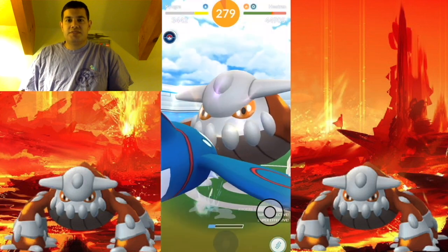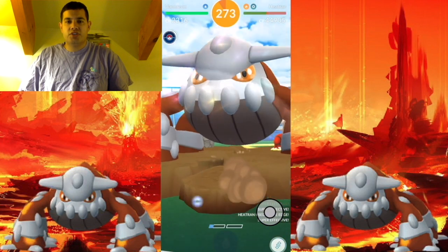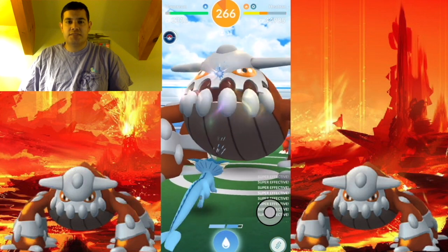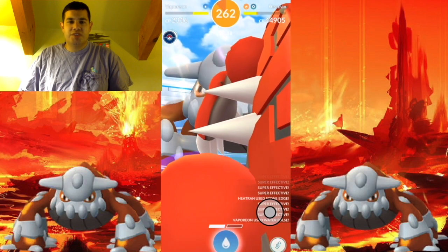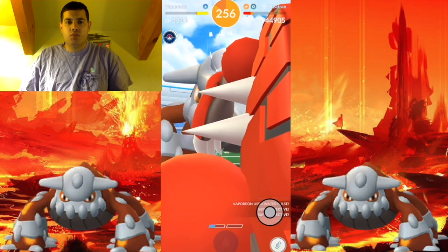Now getting back to the topic of today's video — what about Heatran, you may ask. It is a Generation 4 Legendary Pokemon and is available from December 18th till January 15th, 2019. Heatran is a Fire Steel type, which is a little unusual because Fire beats Steel and Steel doesn't do much to Fire. But it is weak to Fighting, Water, and Ground.